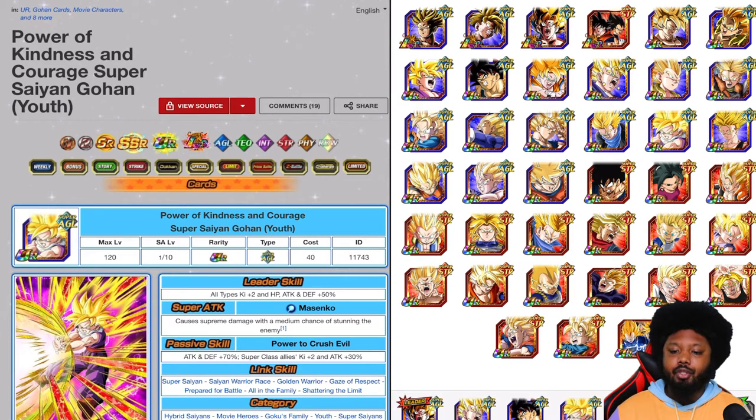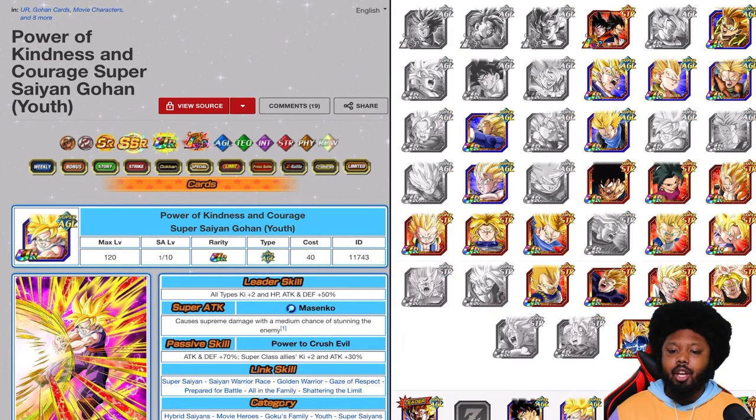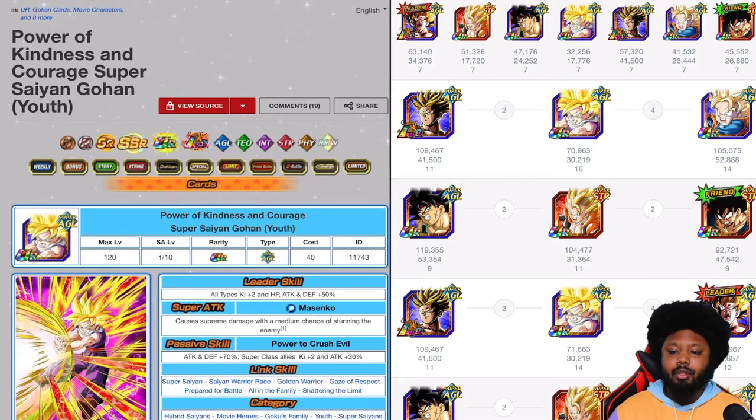Unfortunately you're not getting Goten's full passive because there's no Kid Trunks on rotation, but you can still bring him. You can bring this Goku here — AGL should probably get this done very easily. You have a lot of good options. If you don't have Vegito, you can substitute him for Gogeta, who is going to do a lot of damage as well.